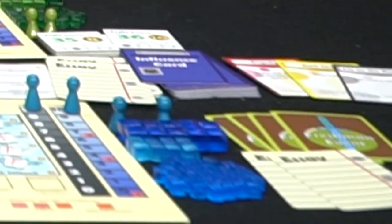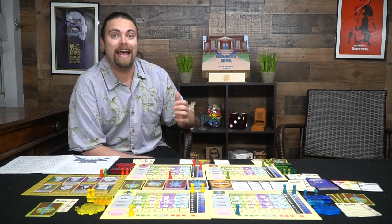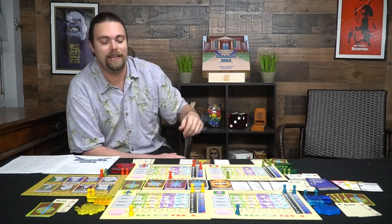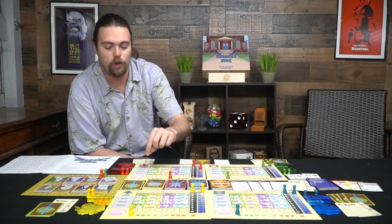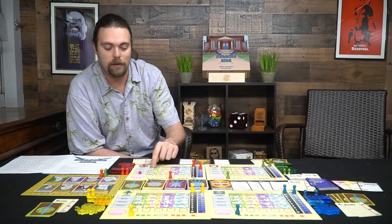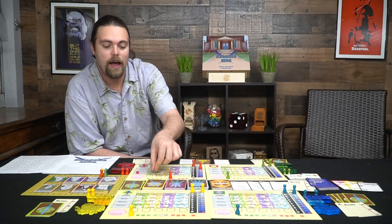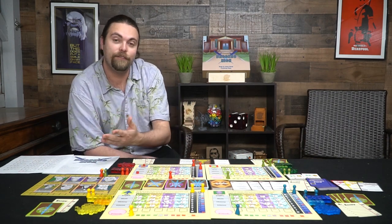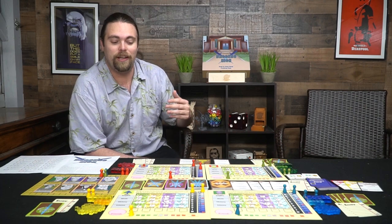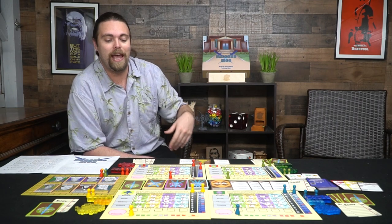Now let's talk about the actions. A card showing four gives you four actions, and there are five things you can do that cost actions. Studying lets you place a cube into English, math, history, or science — each has a cost depending on the year. When you have enough stats, you flip that subject over to get an A, which moves you along the victory point track and gives teacher influence. Get all A's in a year and you get a bonus of plus two, three, three, and three.